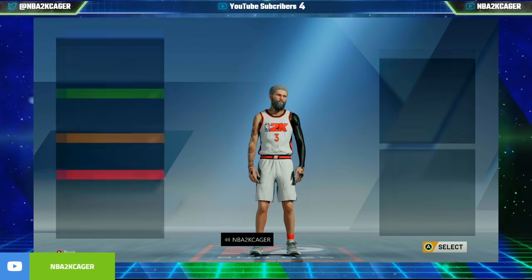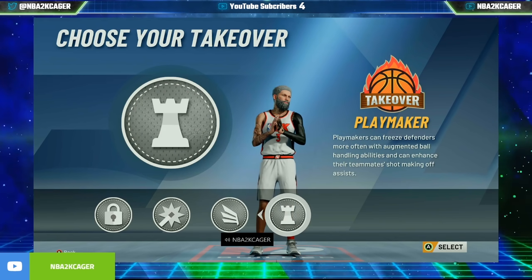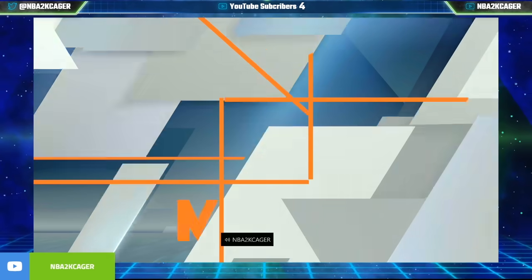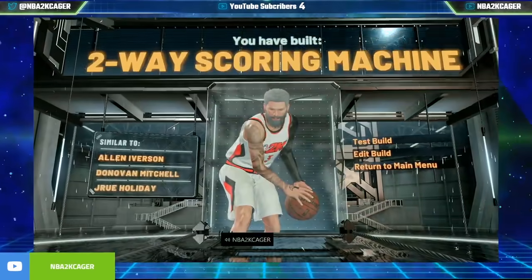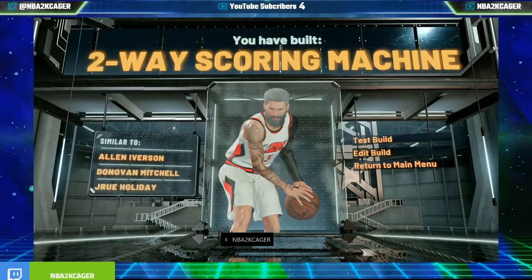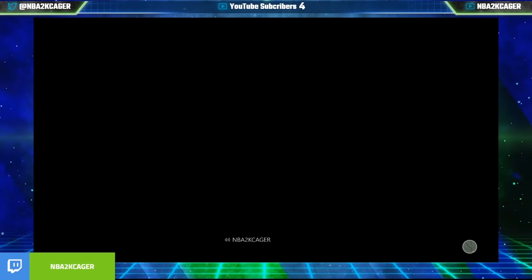Leave it here. You're going to get four choices. Pick a plan maker. Now we want to test this build, and I'm going to show you the edges that I'm using and plan to use.